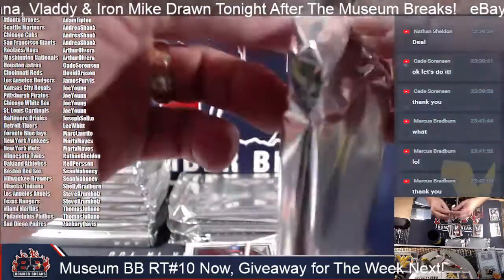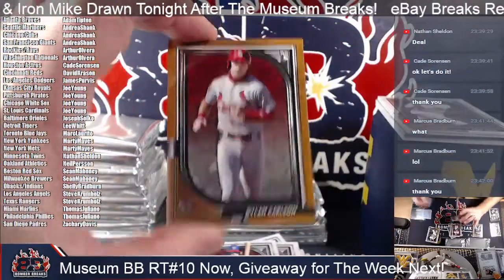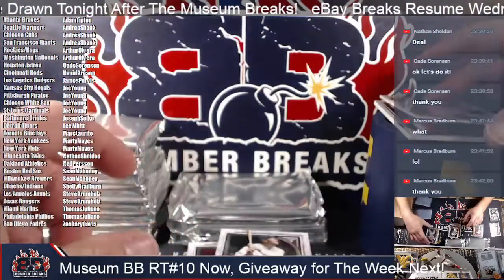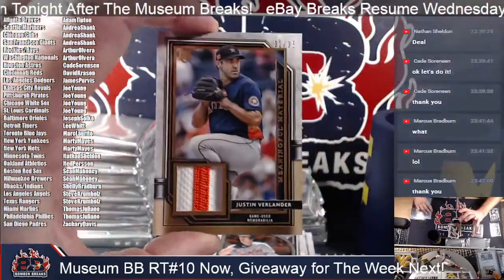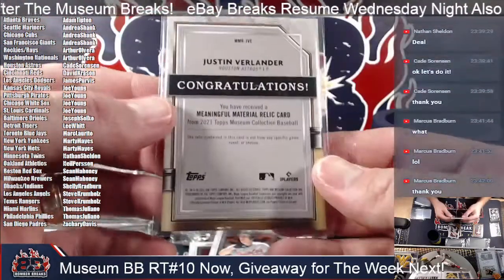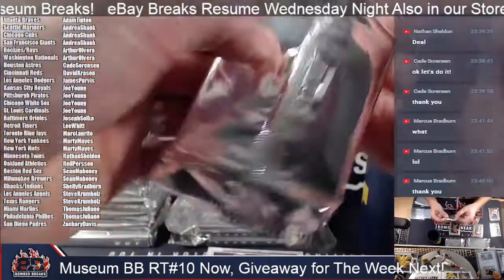On the back, a rookie of Dylan Carlson — the parallel type for the Cardinals spot, Joe. Ruth, Yada, Ripken. And a mighty fine pinstripe of Justin Verlander, 31 of 35, Meaningful Material. Houston on the board there, Nathan. Let's see if I can get one for the Twins on the trade.